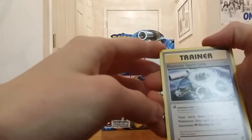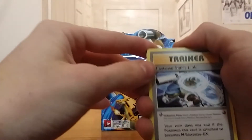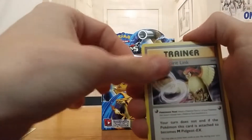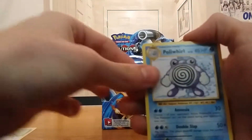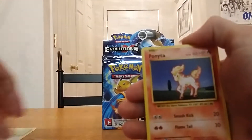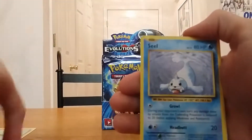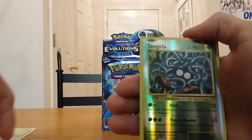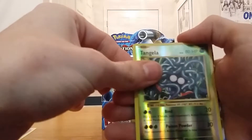Is that cute? We have Blastoid Spirit Link, Pidgeot Spirit Link, Poliwhirl, Ponyta, Doduo, Staryu, Seal, Charmander, reverse holo Tangela.